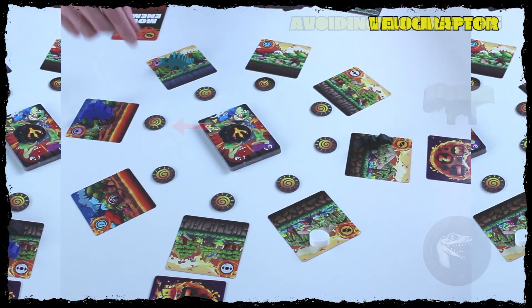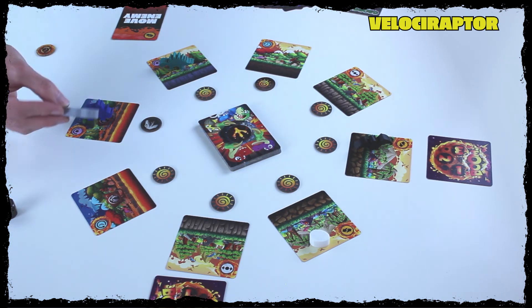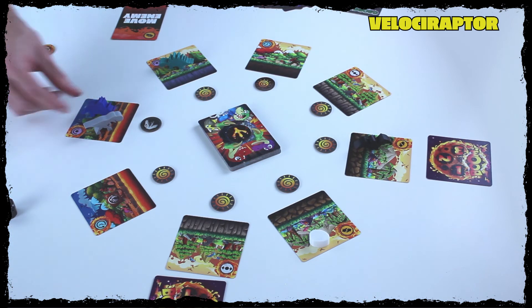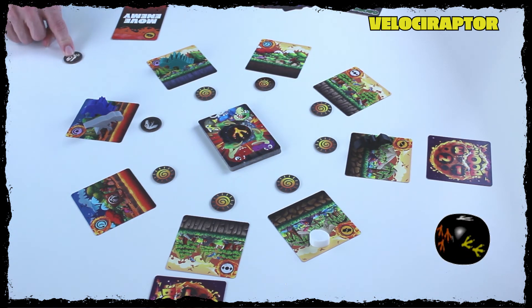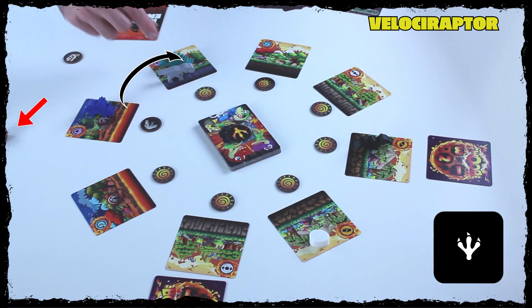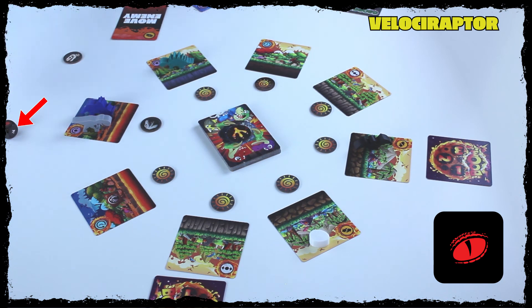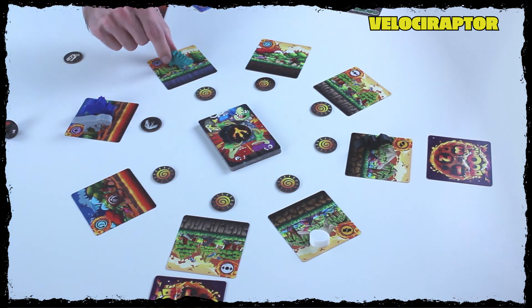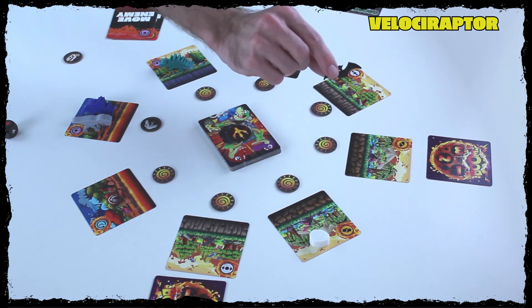The Velociraptor: take the Velociraptor meeple and place it on its tile to enter it into play immediately. Similar to the pterodactyl, the Velociraptor is a free action on your turn — only during your active player phase can you choose to roll the Velociraptor and move it that many spaces. Anybody on the tile the Velociraptor moves to immediately loses one action card from their hand. If you roll the dino eye on the Velociraptor, she comes for you and you lose a card into your discard pile. All players on the tile the Velociraptor moves to will lose cards. Moving to the Velociraptor's tile does not make you lose cards. The pterodactyl cannot pick up the Velociraptor.